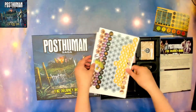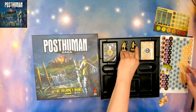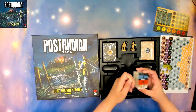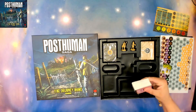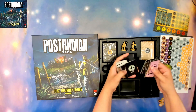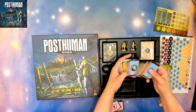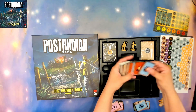These story tokens we will just add to the bag for the main game. We can also find some more cards, a couple more followers, a couple of stories that are locked adventures, and some more equipment.